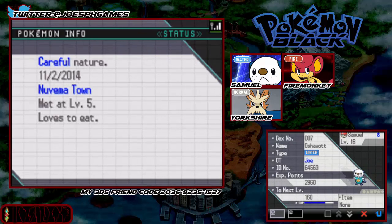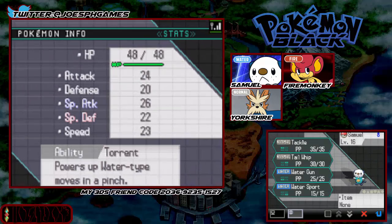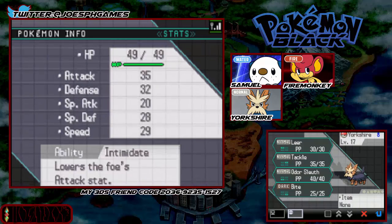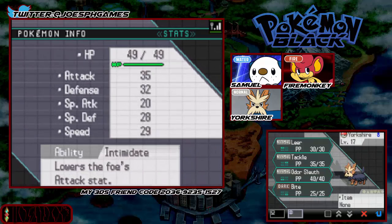First off we have Samuel, level 16, with Tackle, Tailwhip, Water Gun and Water Sport. We have Yorkshire, level 17, with Leer, Tackle, Odor Sleuth and Bite. And he evolved in the last episode so he's a nice powerful Herdier now with Intimidate, so it's even better.